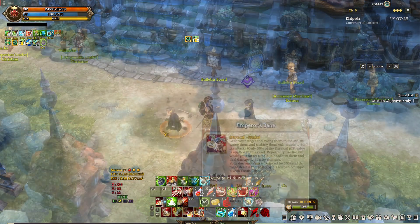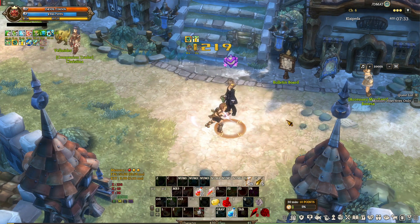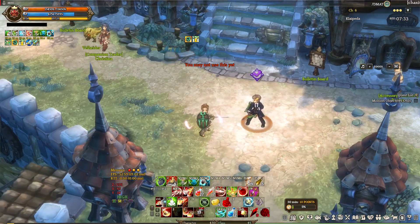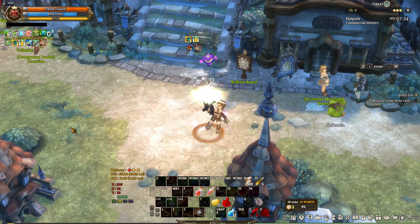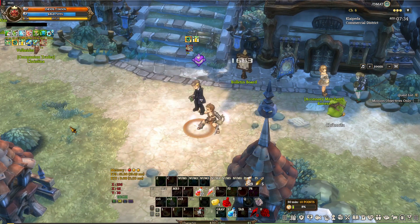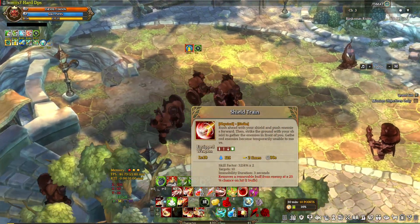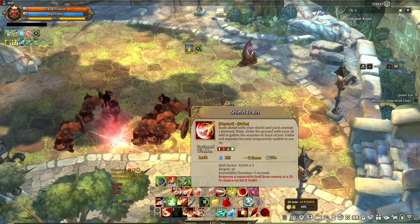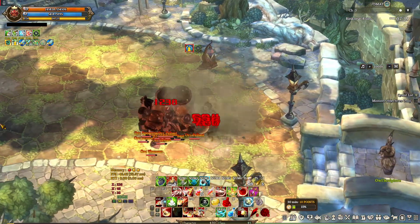The first skill is called Emperor's Bane — this gives you the ability to grab an enemy and smash them for 4 seconds, and while you're doing it you get 50% damage reduction. It's a very good skill because enemies can't do anything while you're grabbing them. The next skill is called Shield Drain — a charging forward attack that immobilizes enemies at the last hit. This is a very good mobbing skill.